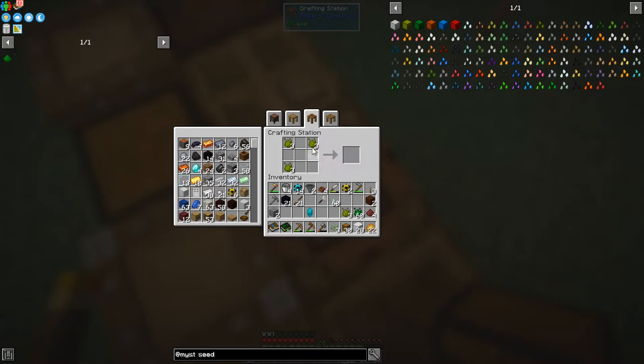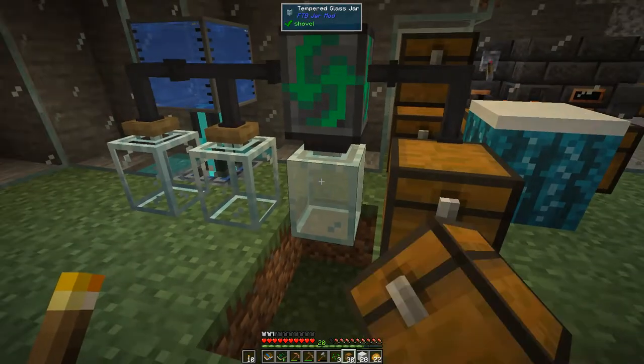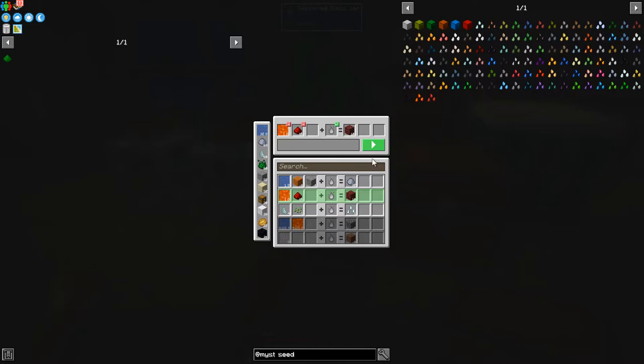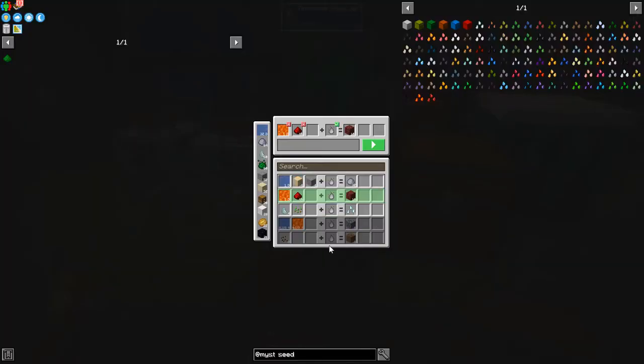Let's take those over here. There's nothing else processing in here — nothing, no recipes, everything's run out. So we need these, and we only want to put in as many as we need: four per slot, so we actually need 12. That will make the seeds up. Click the tempered jar and select the right recipe — this one — and run that. These three will run through at the same time.